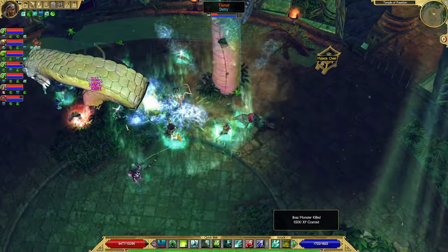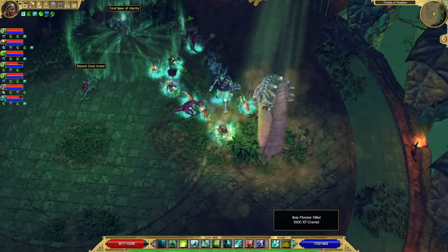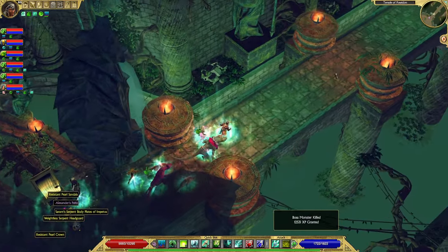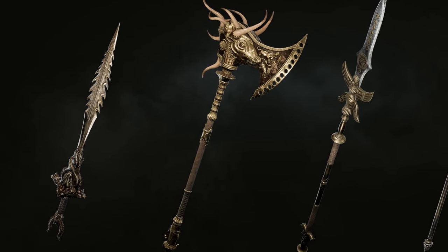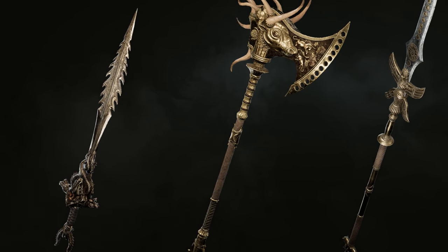The devlog continues with more info about item looks. Depending on which area you're in, items will look different, and it will even be possible to stitch together different weapon parts for visual variety. In one screenshot you get a glimpse of lower-grade weapons — they look very detailed and realistic. The unique items look fancier, and the devs show some of those too. Take a serrated sword for example — I wouldn't be surprised if it gave a bleeding damage bonus, and being one-handed it might have an attack speed bonus as well.